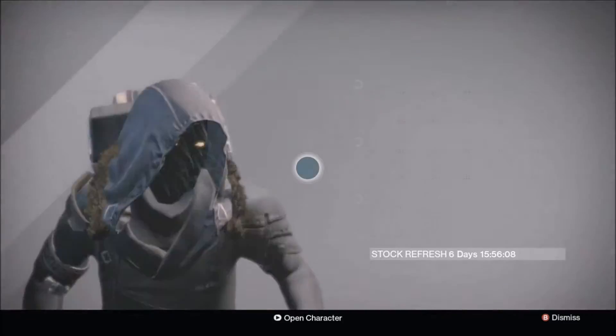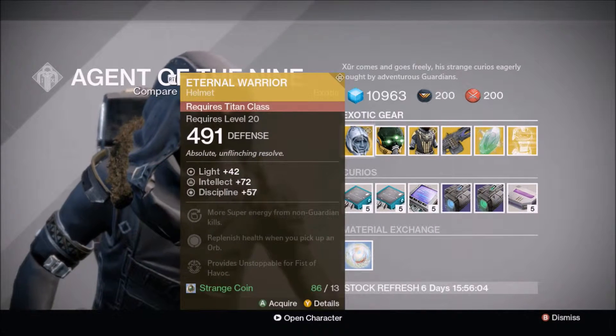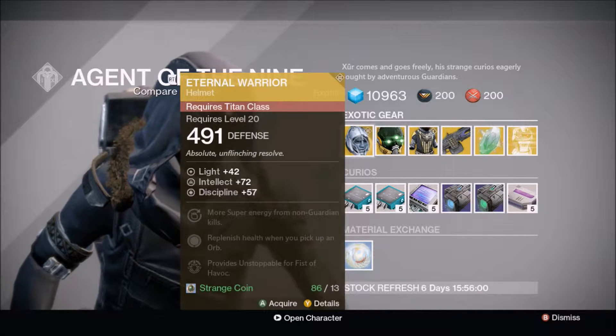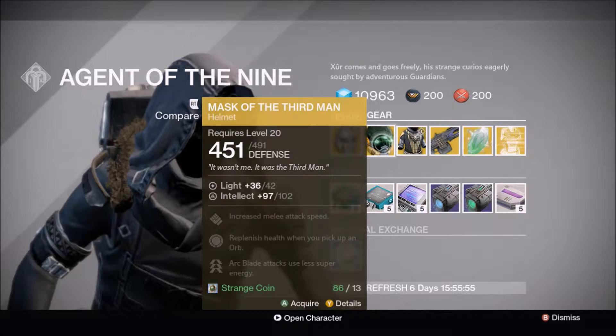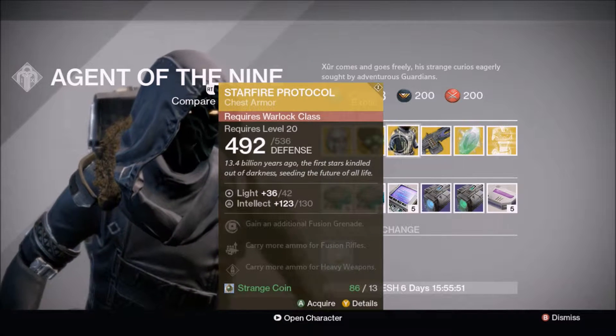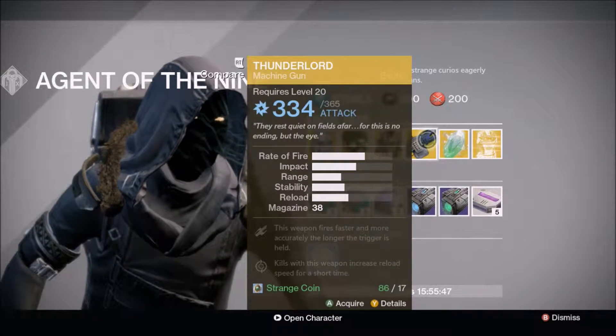Once we approach him, as you can tell, this is his inventory for week 50. To start off, you got the Eternal Warrior, which provides Unstoppable for Fist of Havoc — it's a pretty good helmet for the Titan. The Mask of the Third Man for the Hunter, which decreases your Arc Blade when using it. And for the Warlock this week, you got the chest piece, the Starfire Protocol, which gives you an additional Fusion Grenade.